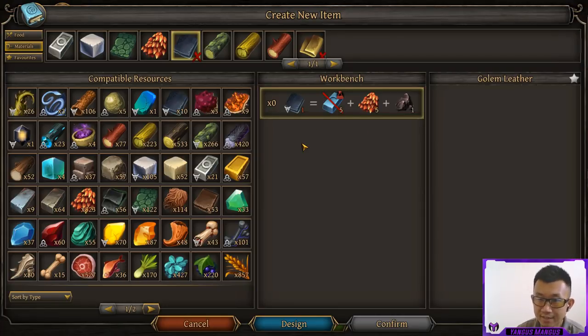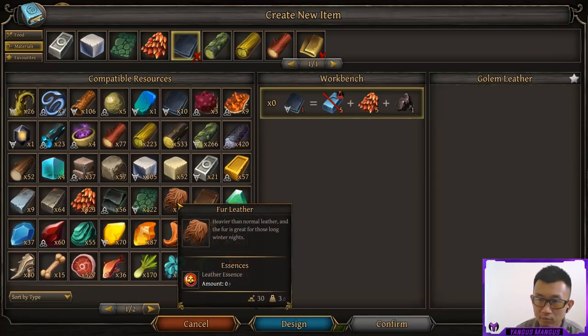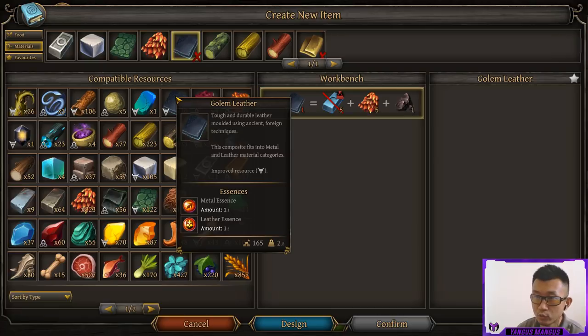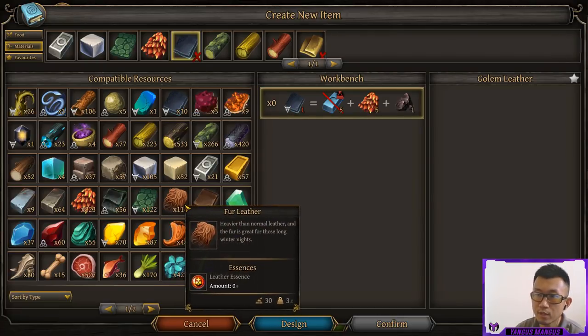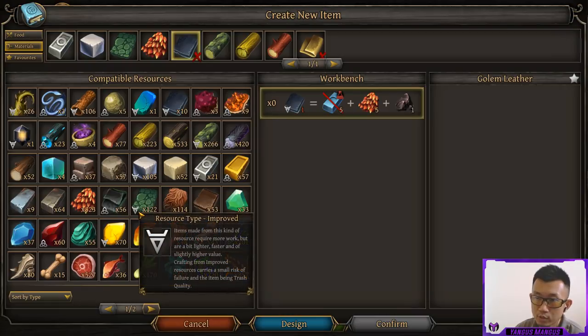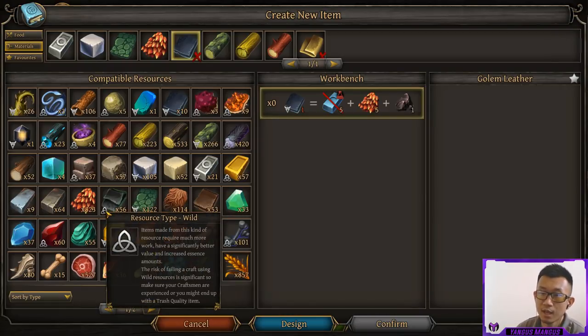The next important thing to understand is essence. Every material type has a different essence — leathers have leather essence, stones have stone essence, wood has wood essence, and something hybrid like golem leather has both types. The type of essence determines what kind of special traits are added to equipment you craft, and the amount of essence determines how strong that equipment is. Some materials are classified as improved or wild resources. For example among tier 2 leathers, fur leather is normal, scaled leather is improved, and enchanted leather is wild. Improved resources create equipment that is much lighter. Wild resources have more essence and therefore create stronger equipment, but they have a much higher random chance of becoming a trash quality item. They've brought back good and bad quality items from Thea 1 — now they're called trash and masterwork.